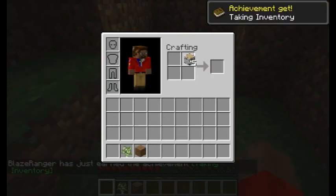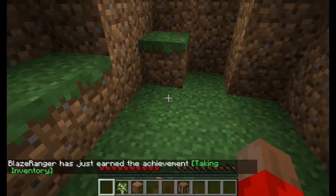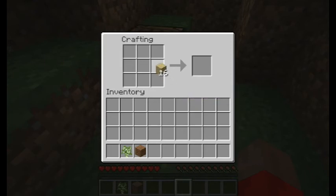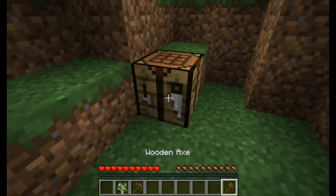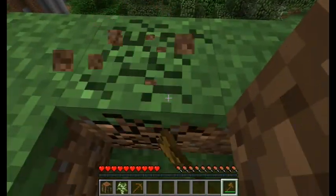First thing we're going to do is convert all this wood. We've made ourselves a crafting table. Get ourselves a couple of basic tools — a pickaxe to get some resources. Then we'll go down and grab some of that coal.